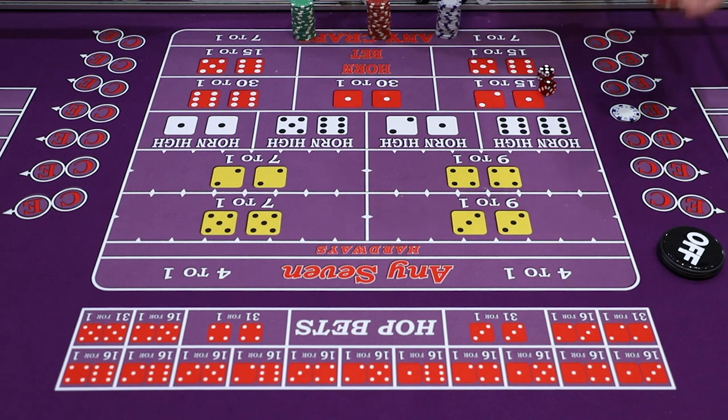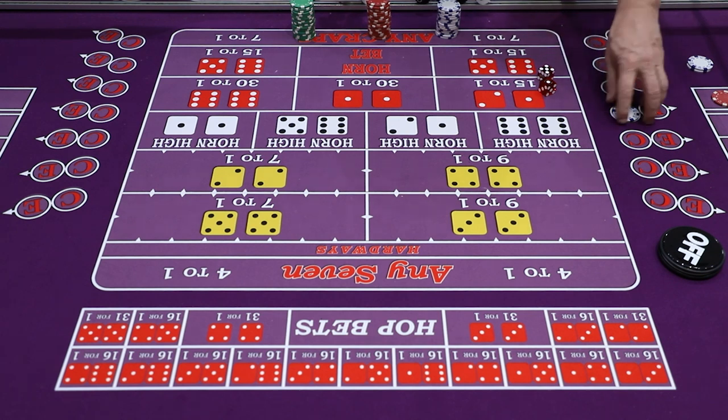If you roll two, three, or twelve, your pass line bet goes bye-bye. But you would make $7 for the craps, being able to replace your $5 on the line. You make $2 profit and you're still up to win again.